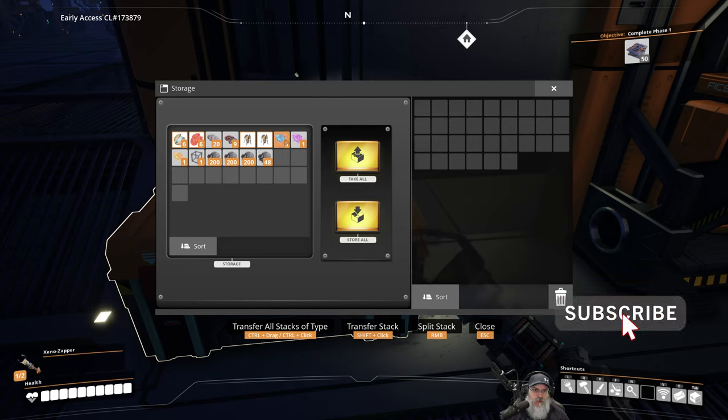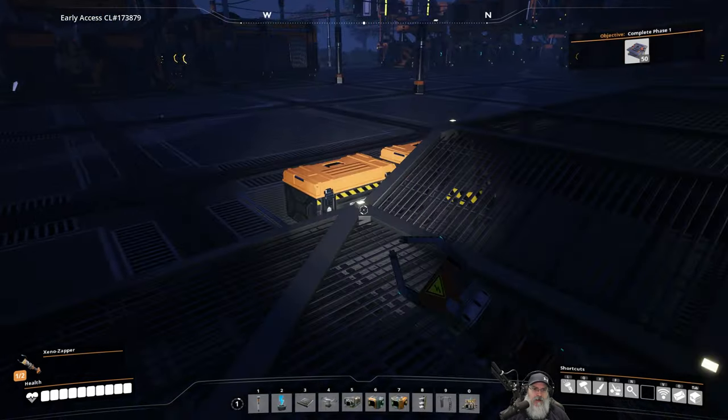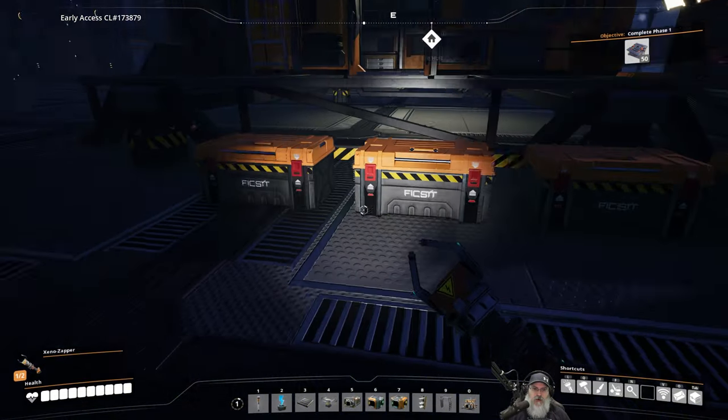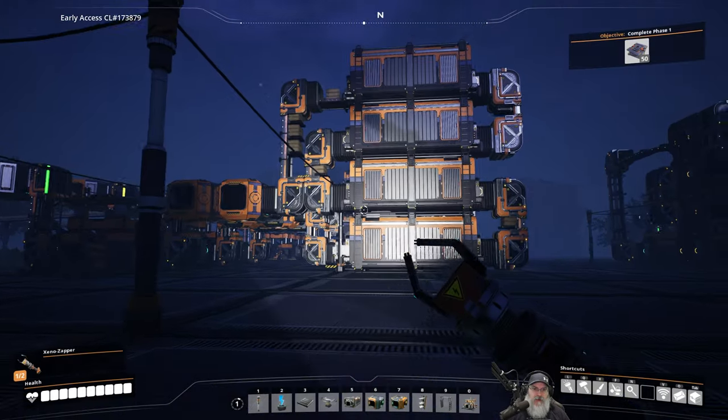I went out and gathered another big batch of biofuel, and while I was out and about we got some more slug research to do. I got some mycelia - if you guys remember in the last episode we saw those big blue mushrooms and I couldn't pick them. What you have to do is harvest them with the chainsaw.